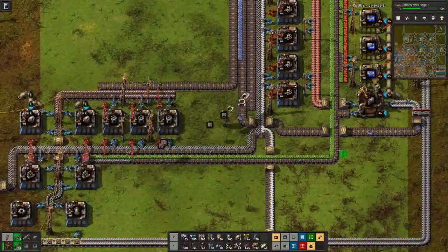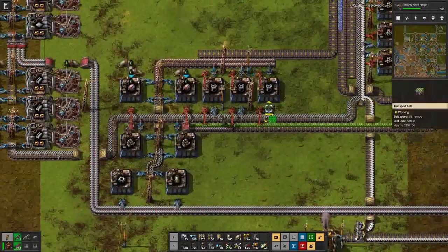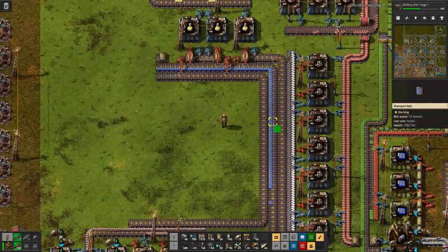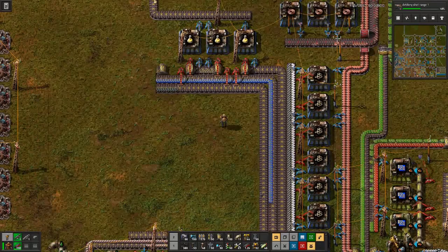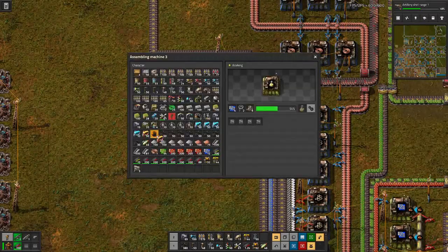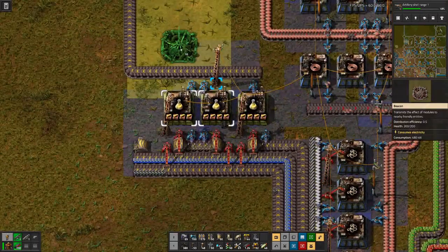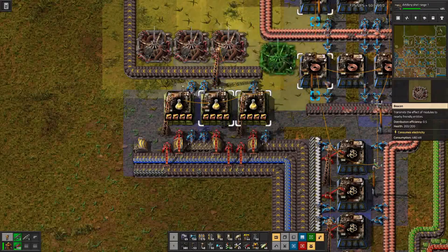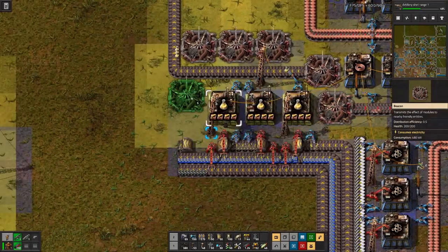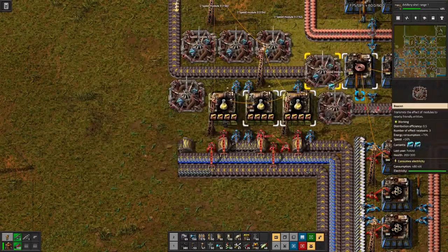Here is where we are lacking. What we will do here is spam productivity modules in — one, two, three, four. And then speed things up. By the looks of it, we are lacking in low density structures and the flying robot frames. So let's first upgrade these assembly machines as they are a bit faster.